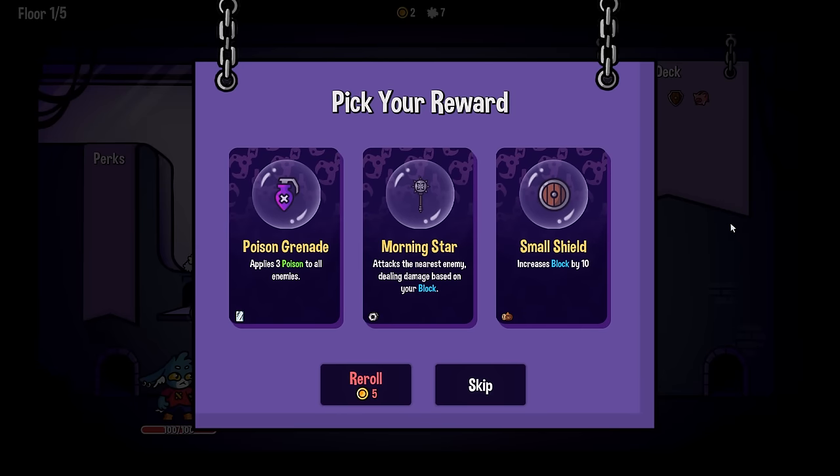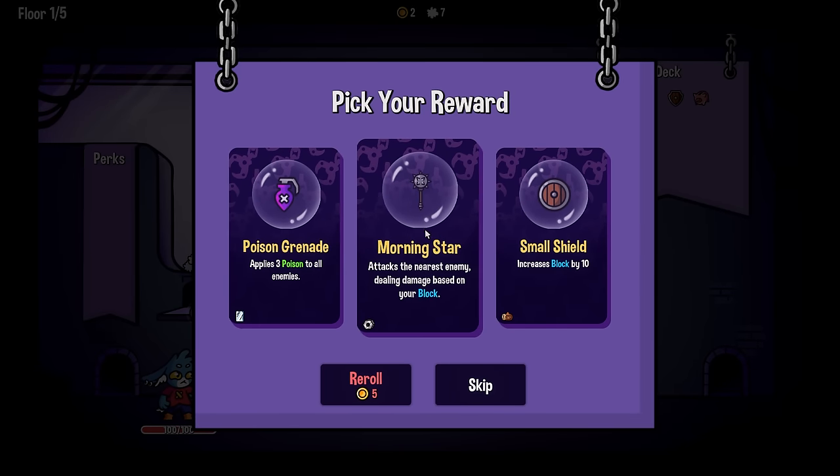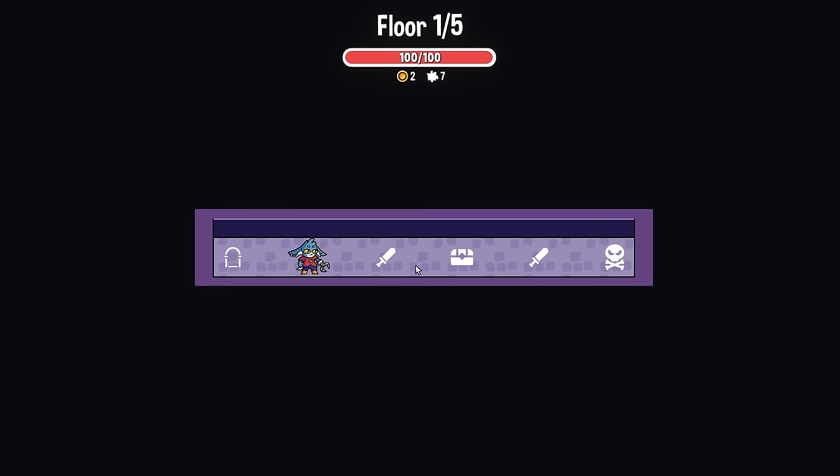Easy wins. So what do we want to do? You want to do like a morning star block build? You can do poison grenade - I don't think poison grenades is where I want to be. I think morning star is pretty good though.